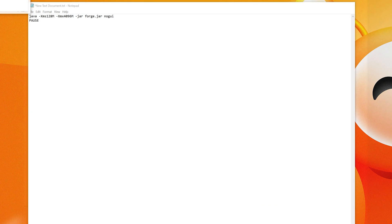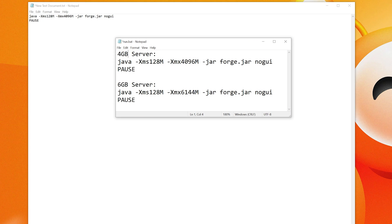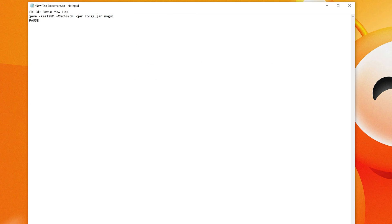There are two codes in the description — four gigabytes and six gigabytes — corresponding to the amount of RAM you want the server to have. You really can't run a modded server with less than four gigabytes of RAM, and many modded servers need 10 or 16 gigabytes. We'll start with four gigabytes. The code should start with 'Java' and end with 'pause.'